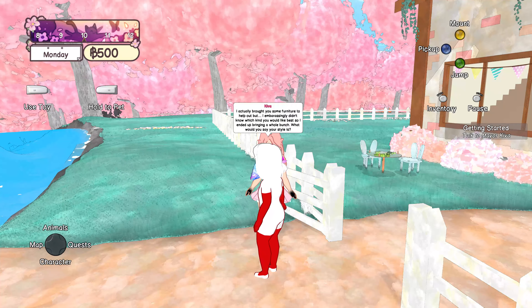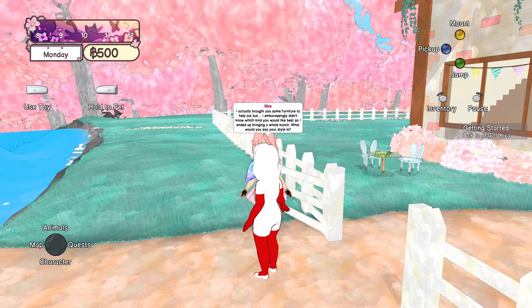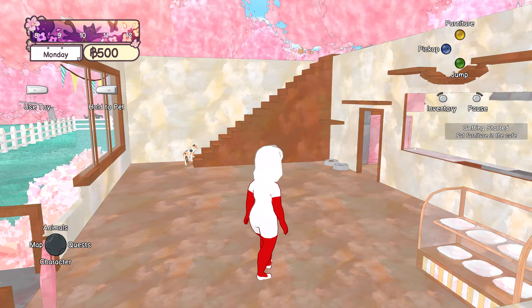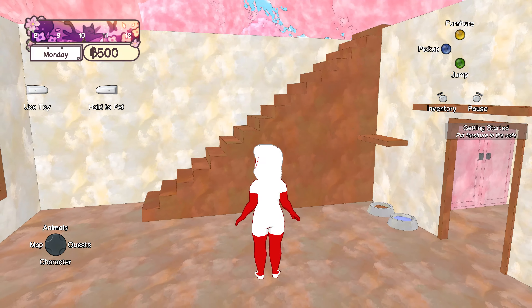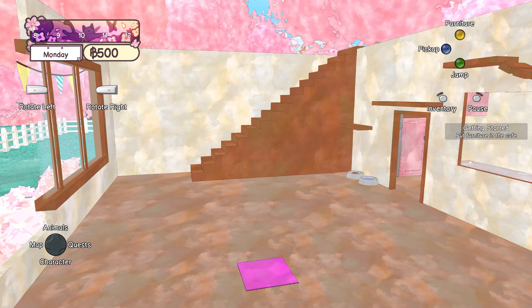Hey friendu! Did you check out the place? I love the layout, and that star-shaped skylight is so pretty. There is a lot of work to do though — it's completely empty of both people, animals, and food. I actually brought you some furniture to help you out, but I embarrassingly didn't know which kind you'd like best, so I ended up bringing a whole bunch. What would you say your style is? Spooky. Let's try spooky. Oh perfect — I have these items of that type. You should place them in the café when you get time. Let's try to place stuff.